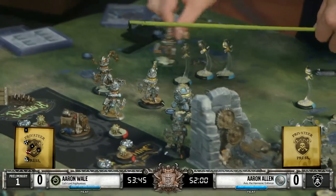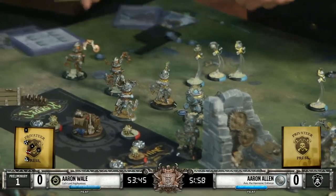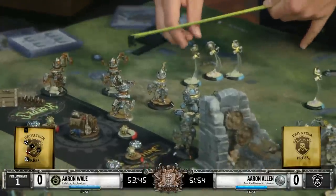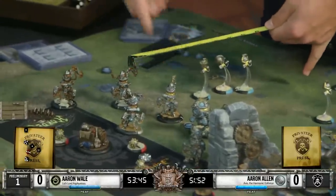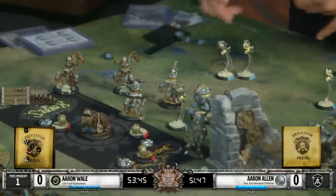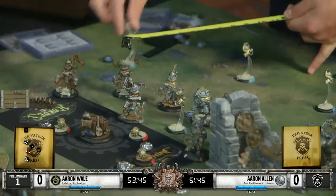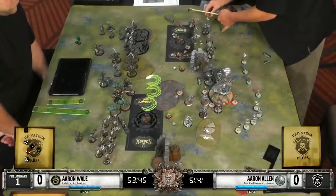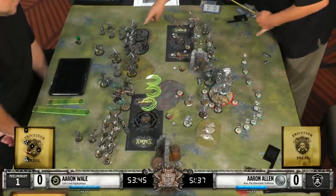As you can see here, Mr. Allen is being very, very careful. Now it looks like our final Galvanizer has moved, so we've just got Elimination Servitors left. I'm going to guess these are going to be mostly moved to block charge lanes, and set up so that next turn, if the Banes do advance around that Razor Wall, they can aim and shoot, giving them a much more likely chance of hitting.